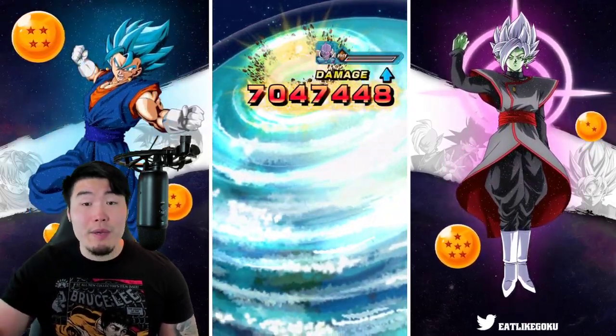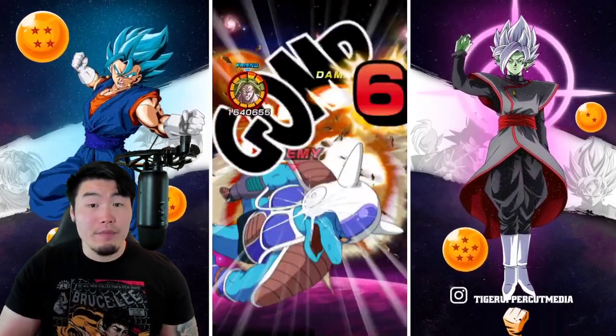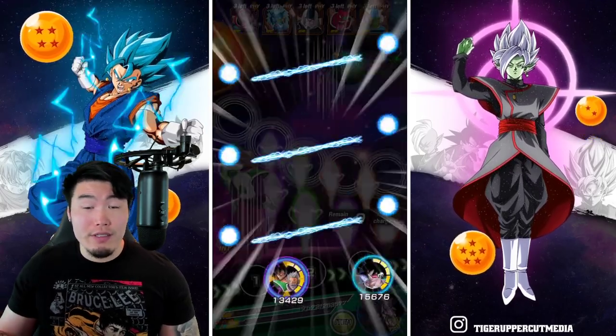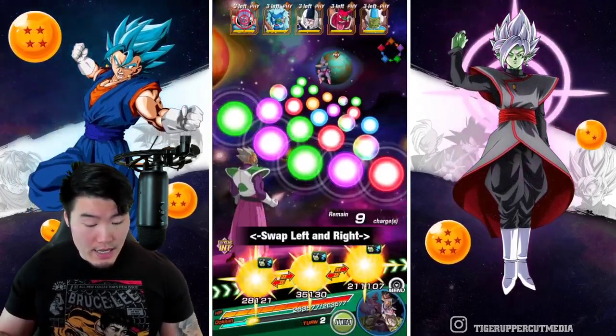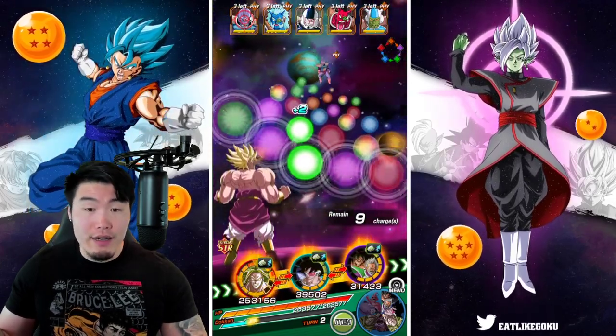Phase 5 is where a lot of people are having trouble, so that's when we're going to pop the Bulma item and also the Lemo, and try to get a full board of STR orbs. That should be good enough to take care of that stage as well.